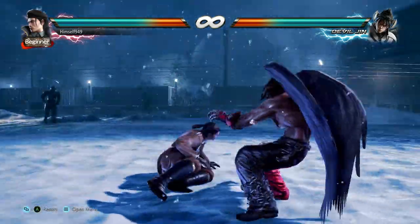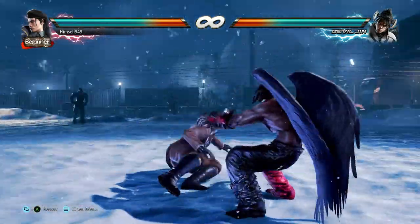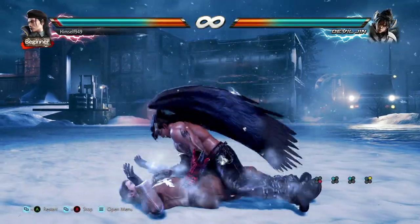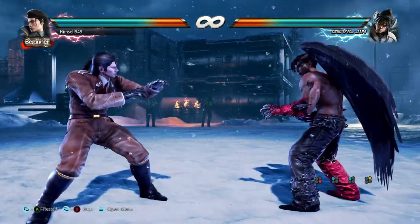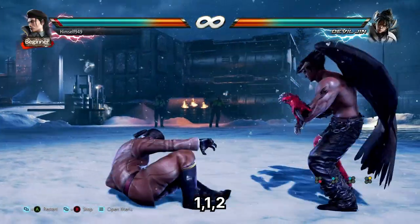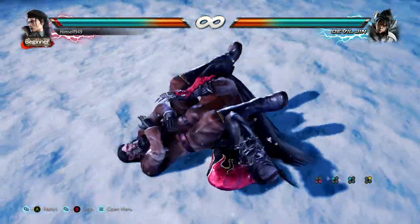The other thing is Dragunov's unique reversal. Just like all generic tackles, this can be broken early or reversed after hitting the floor. After that though, Dragunov has an option select. What you do is hit 112 as you fall. Now if they go for a one punch, your two inputs will break it. If they go for a two punch, you get the reversal.